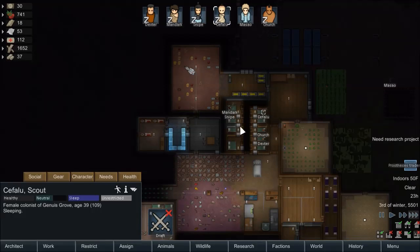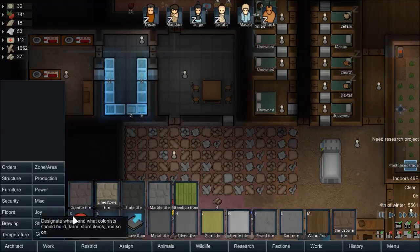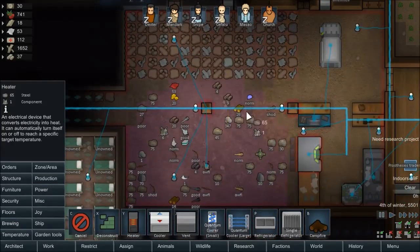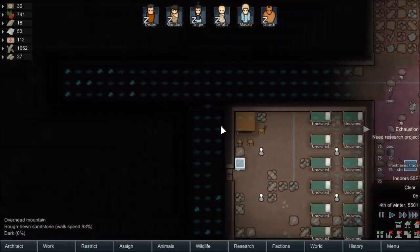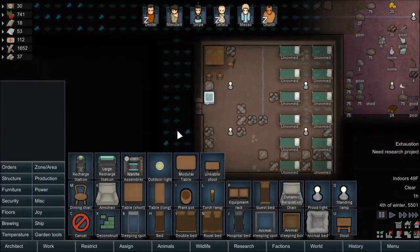We don't have any heaters in here. It'd probably be good for us to build some heaters, because I think people are going to start getting debuffs for sleeping in the cold. We really need some heaters. So let's get some heaters going on. I guess we can just put it along the back of the comms table — figure why not. Masao is, of course, continuing to not sleep, as he does. Visitors, welcome.